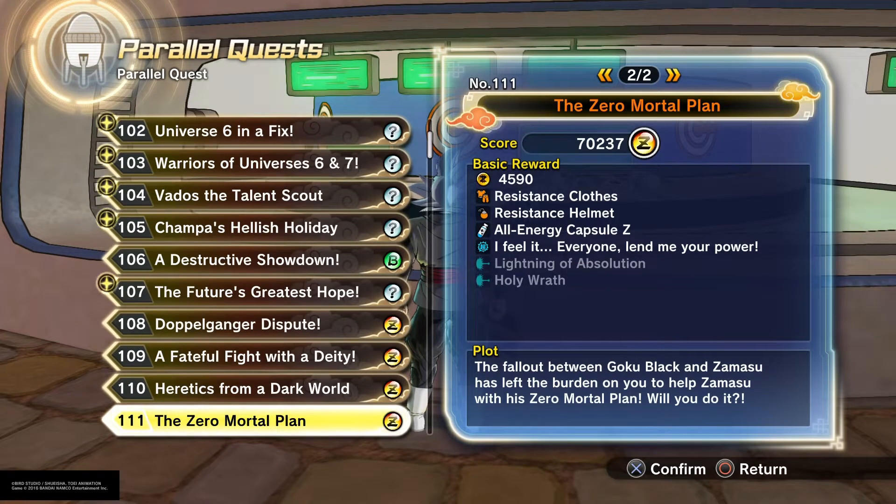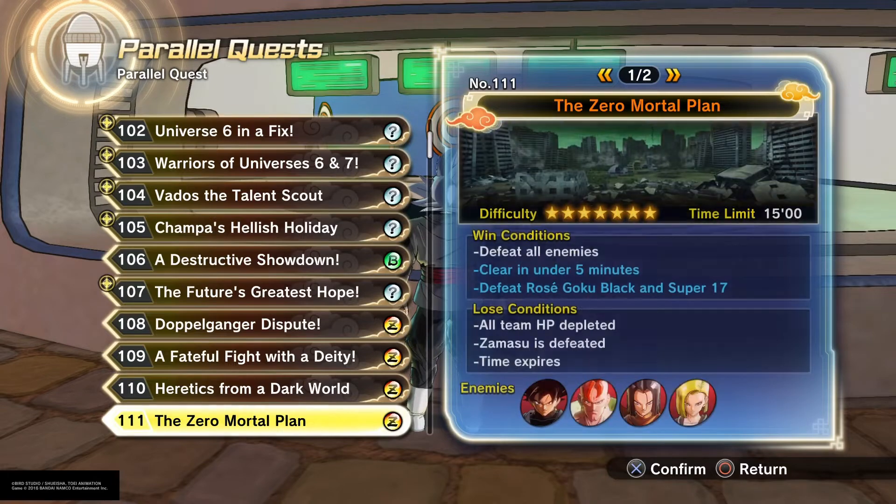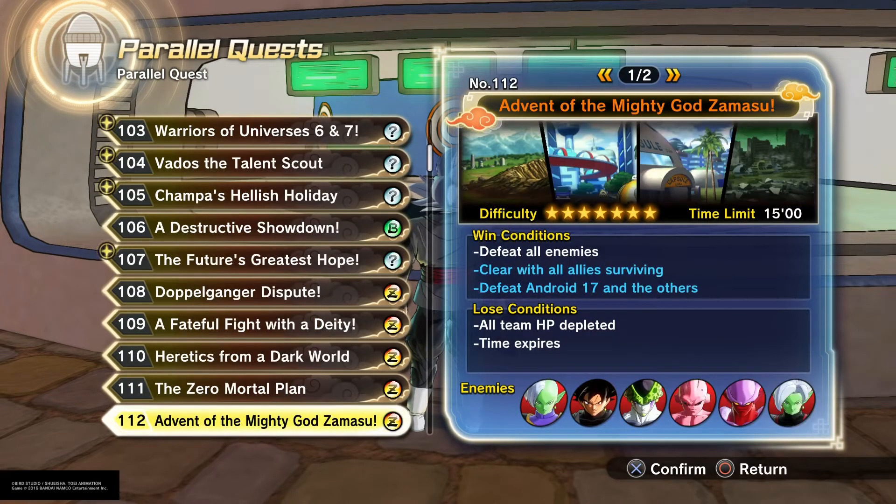This is where you can get some of Fused Zamasu's powers — Lightning of Absolution and Holy Wrath. You can get those from this one right here. And this one right here is where you can get Blades of Judgment and Divine Wrath Purification.